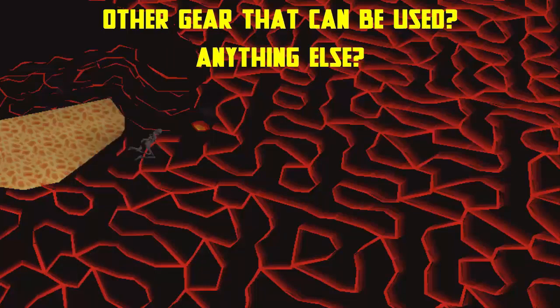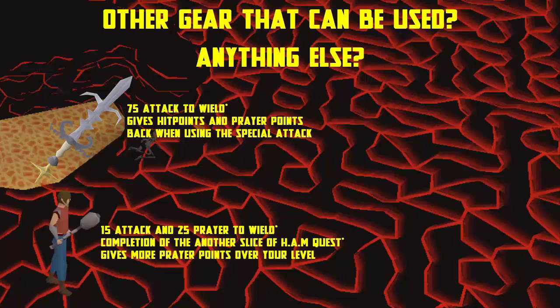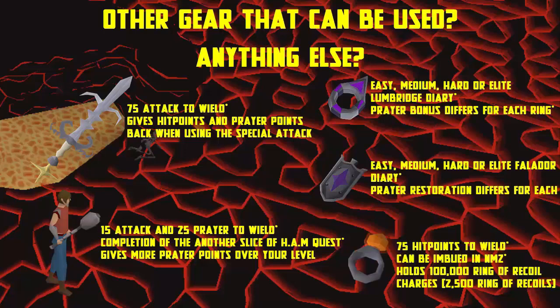Other useful items include the Saradomin godsword to heal your hitpoints and restore prayer points, the ancient mace which can be used on a combat dummy inside a player owned house to boost your prayer points before the fight caves, the Explorer's ring for prayer bonus instead of a recoil ring, the Falador shield to restore full prayer points, and the ring of suffering which gives more defense bonuses when imbued and can hold recoil charges.